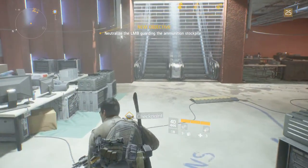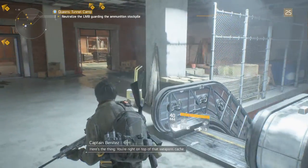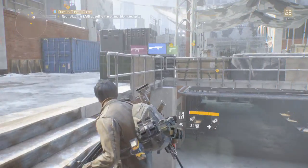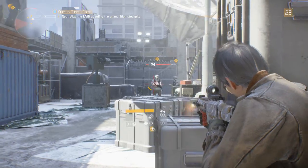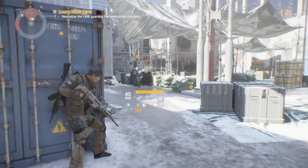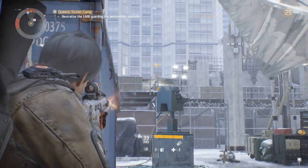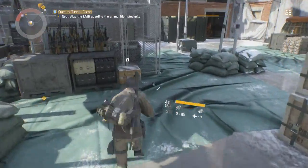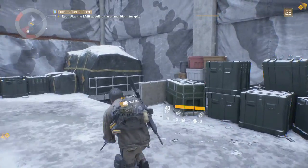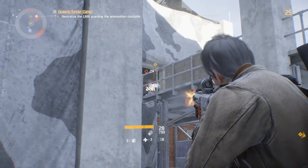All right — neutralize the LMB guarding the ammunition stockpile. Here's the thing — you're right on top of that weapons cache. Once you kick in the door, you're on your own until I can get backup in there, so watch your back because it's going to get hot. All right, these guys don't look too difficult — just the basic enemies. As long as no one comes out behind me I should be fine. Oh, we've got a sniper up top. I'm going to grab a restock here and just keep pushing up on that sniper — I'm not going to sit back and fight it. I think I'm behind it — it doesn't know I'm here. There we go.